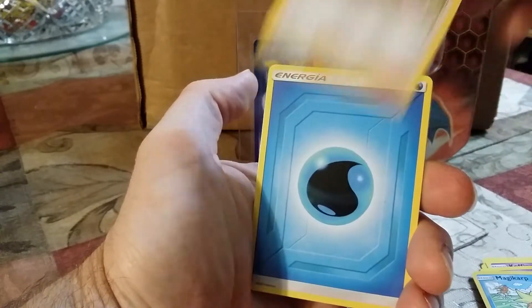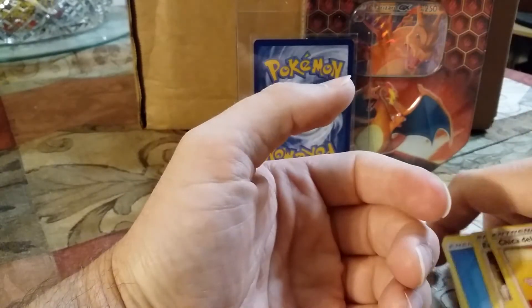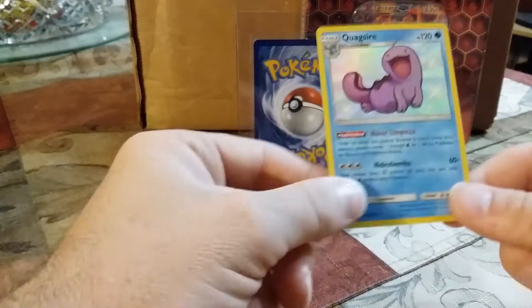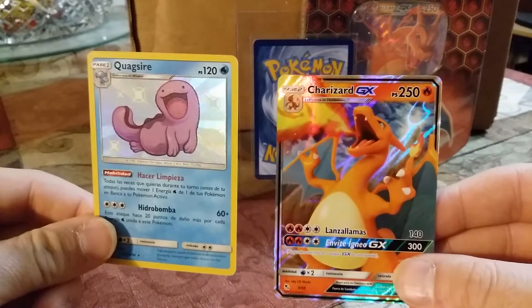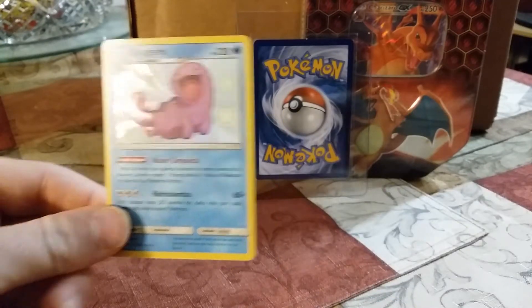That and a full art is worth a lot of money. Obviously you get Misty's Determination in every single one. In this tin we got a baby shiny Quagsire and a Charizard GX, which is pretty good — and the other stuff.